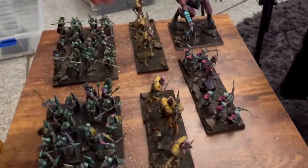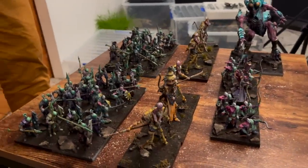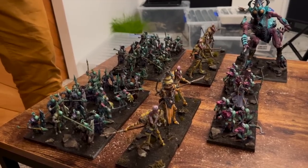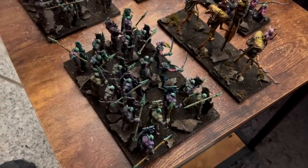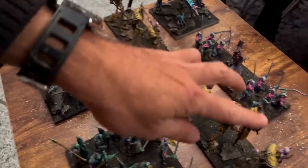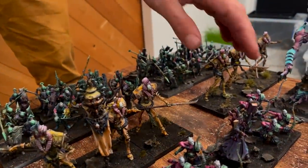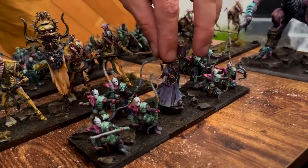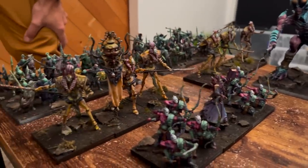You can look at any miniatures on your shelf - dwarves, elves you haven't touched in years - and then assign stat blocks to them by assigning strengths and weaknesses based on a list of keywords. I've made these guys hordes so they've got essentially double the health. These are two monstrous infantries. I've given them some weaknesses so they're a bit harder to control - like they're berserk. I've got a unit of archers with my general in it and a monster. Fantastic colors, by the way.